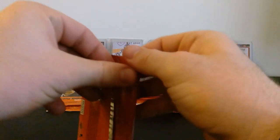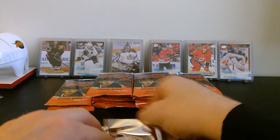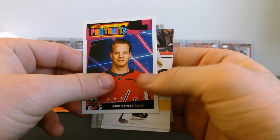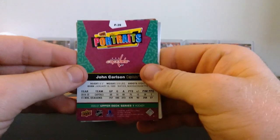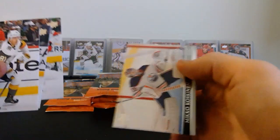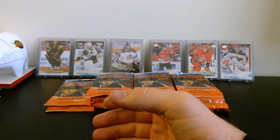Next pack - three packs in and that's three cards I'm very happy with so far! Looks like maybe a portrait here - Jonathan Bernier, William Karlsson, Alex DeBrincat, and yes a UD Portrait of John Carlson. Not huge on the portraits this year - I actually really liked the design last year. We've got Jonathan Marchessault, Duncan Keith, Vincent Trocheck, and Mikko Koskinen. The portraits - yeah, I don't really care for them and they don't hold any value anyway.